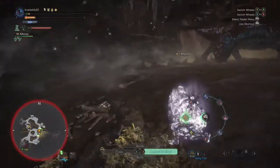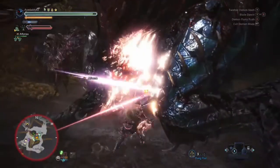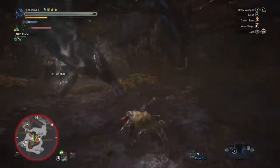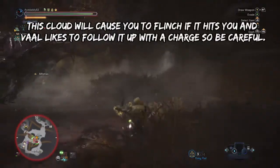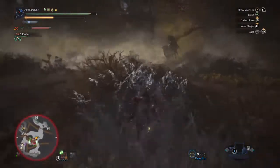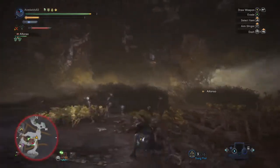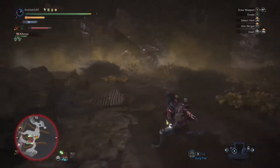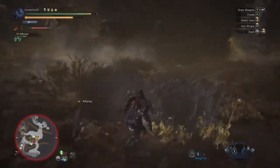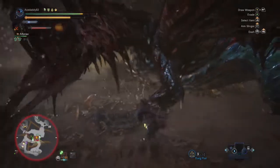The main thing here: the Mosswine Mask coupled with the Dobermail Alpha to get level 3 Mushroom Mancer. Volphozot Greaves Beta plus 1 Miasma jewel will get us to level 3 Effluvia Resistance, which is mandatory in my opinion if you're using a melee weapon. Next up, Earplugs Charm 3 and Basil Coil Beta to get level 5 Earplugs. This will let us get a lot of free damage in when he roars. Finish it off with Kaiser Vambraces plus 1 Tenderizer jewel to get Weakness Exploit 3. Everything else is just bonus — 2 Vitality gems give a little more buffer to all that incoming damage.